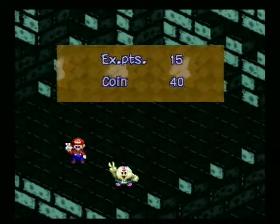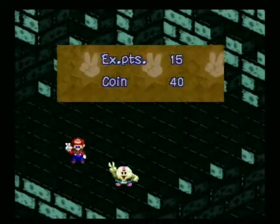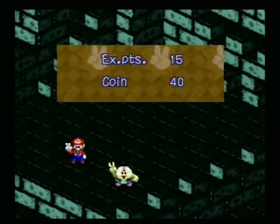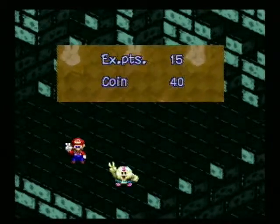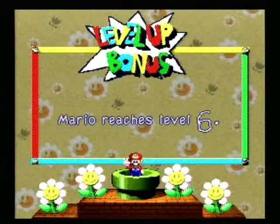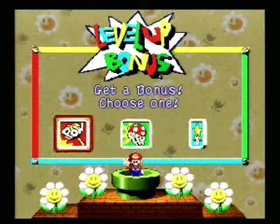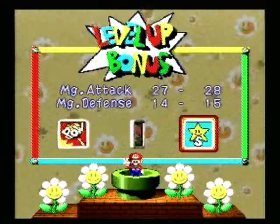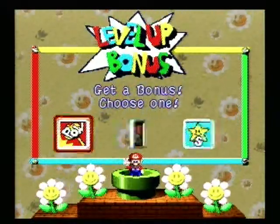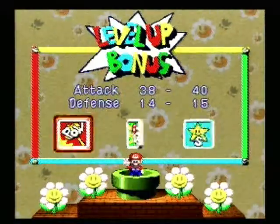Hey everybody and welcome back to Super Mario RPG. Last time we defeated Belome in the Kero Sewers and he gave us an ominous warning. What's that all about? Let's find out. But first Mario has a level up and he learned Super Jump. Always check your stats on the power and the SP to see if they give you extra points — and that one did.